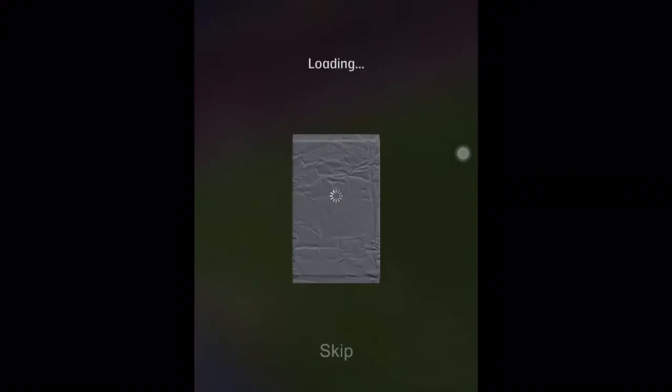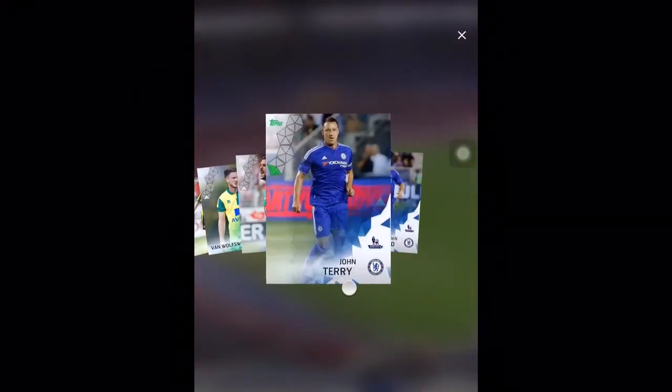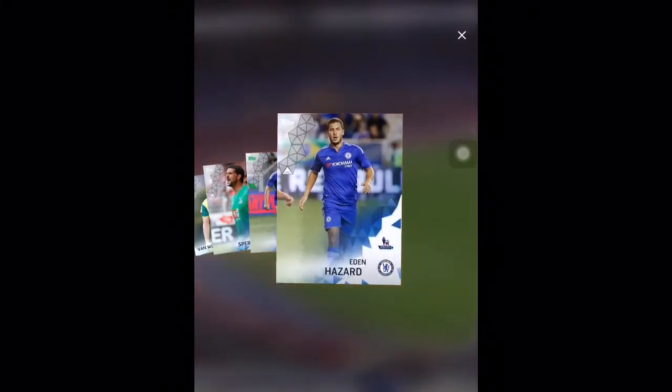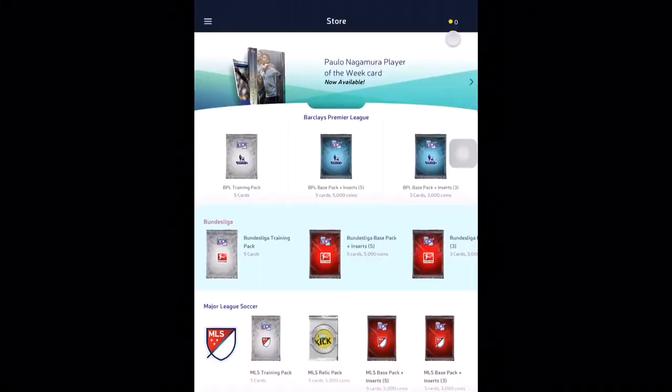So we're going to open another one right now — I'm just going to swipe it and open it up. We get Berami again, then we get Ricky Van Wolfswinkel, however you pronounce his name. We also get Sparoni, who's a really decent player. I can see John Terry, the slow defender, and we also get Eden Hazard, who is a very, very good player.